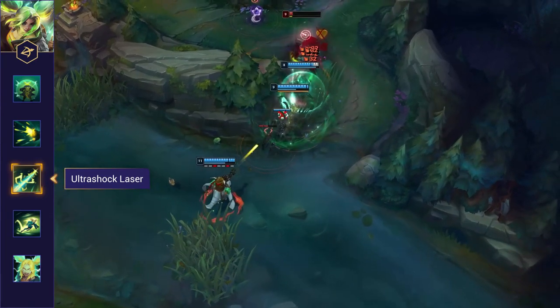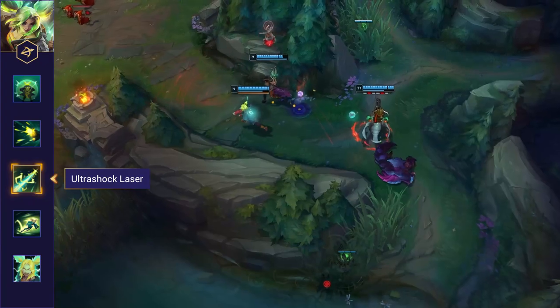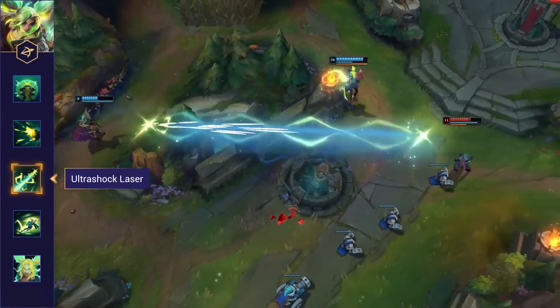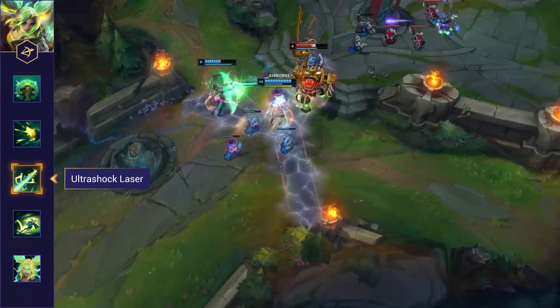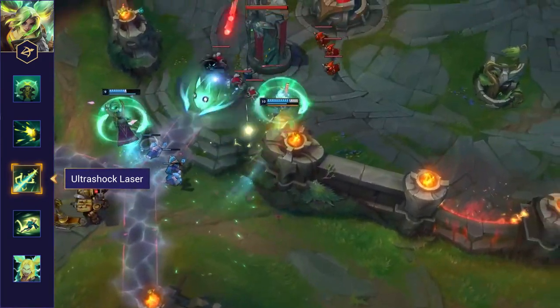Zeri's W is a skill shot that fires an electric pulse in the target direction, dealing magic damage to the first target hit and slowing them. If Zeri uses this ability off walls, the range is greatly extended and it deals magic damage and slows all enemies in the area instead of just one target. It also grants sight of the location, so it can be a good way to check brushes and blind spots. Be careful when you lose sight of Zeri near walls as she can use this to slow you and set up an easy kill.